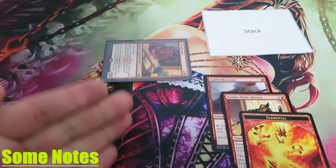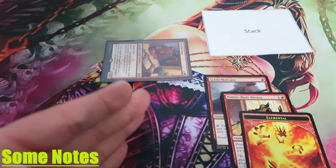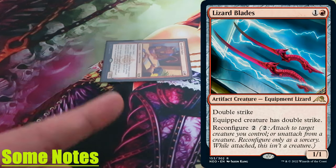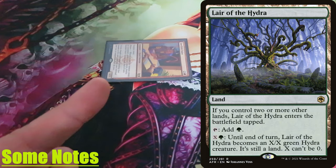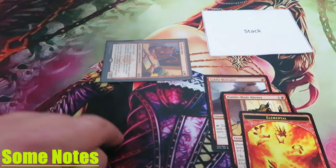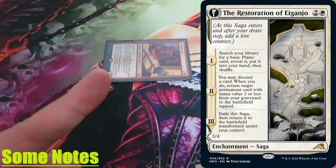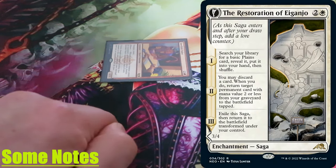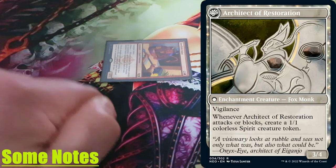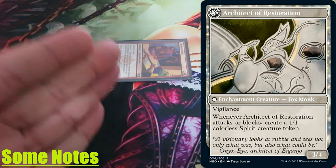Alliance works only with creatures — any other permanent entering the battlefield doesn't trigger it unless they are creatures. Enchantment creatures like Jukai Naturist and artifact creatures like Lizard Blaze both will trigger Alliance. But lands like Lair of the Hydra and vehicles like Reconic Bank Buster will not trigger Alliance when they become a creature. On the other hand, the DFC sagas of Kamigawa: Neon Dynasty like the Restoration of Eganjo will trigger Alliance when they transform back, because the enchantment is exiled and returned back transformed into a creature — therefore a creature will enter the battlefield.